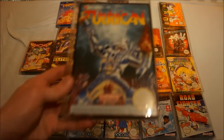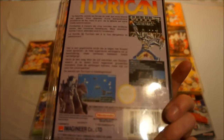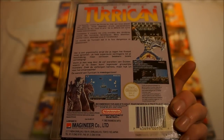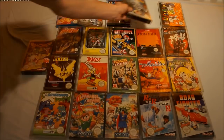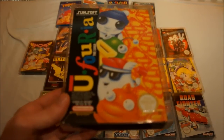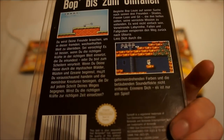Then Super Turrican. This is a French-Dutch version, so that's the FRA code version. Then Euphoria — also a famous game, not super rare but definitely not easy to find. It's a cool little platformer, and this is the German version.